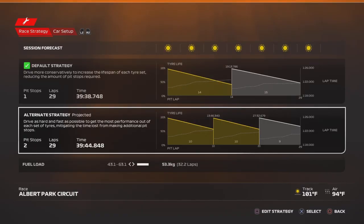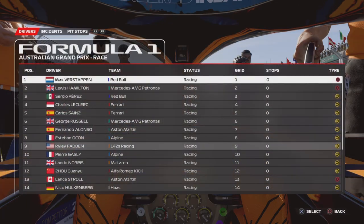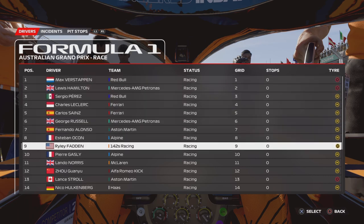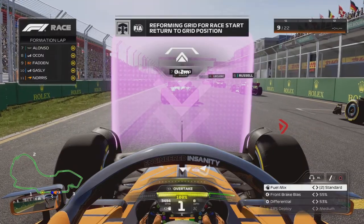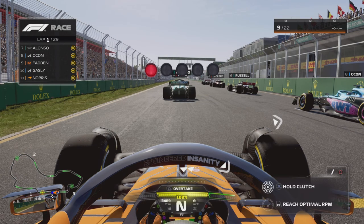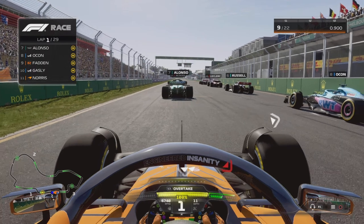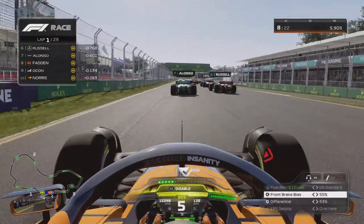Here we are on the grid in Australia for the Australian Grand Prix, starting P9. Most people on the soft tires, but I'm going to go with the medium to hard one-stop strategy, which should be the key to success around Australia. We've got five red lights — and we're now underway. We get a decent start and get ahead of Esteban Ocon.